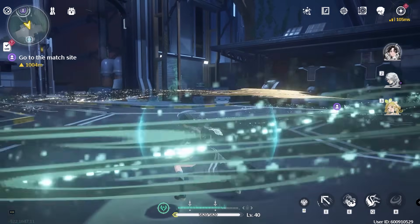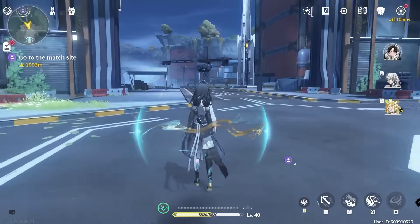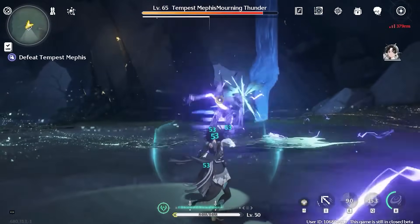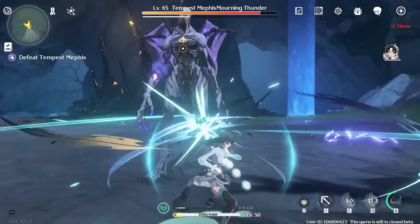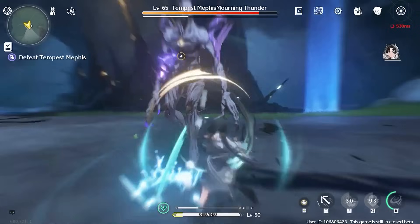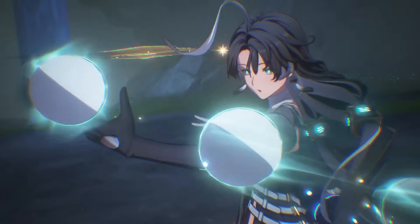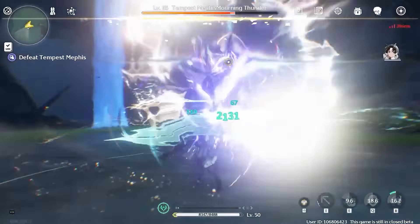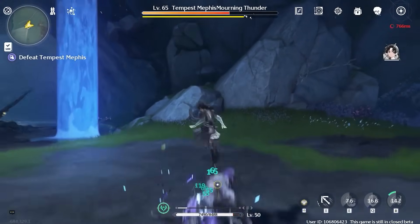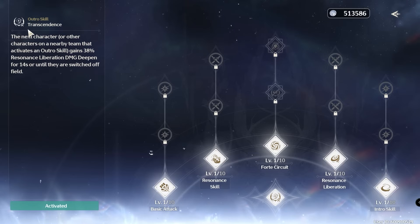The Forte Circuit is the most important thing about Jianxin's kit. When you hold your attack you will gain a shield, and this shield also heals the on-field character. It's a very big shield, but it's kind of slow to charge — if you get interrupted, the charge will go away, and that's the one con of Jianxin. For her Resonance Liberation, she creates an Aero field that pulls enemies, which is very good for helping your main DPS, especially against single targets.